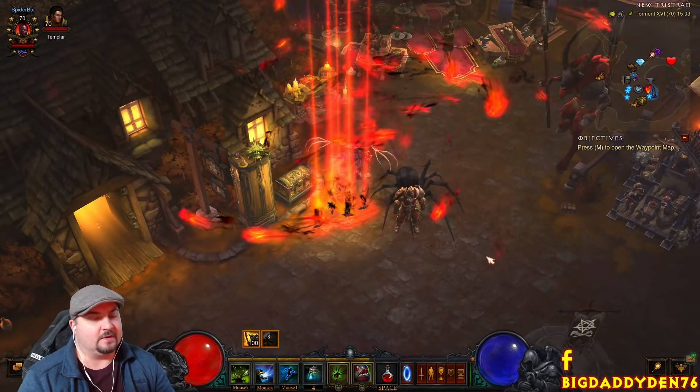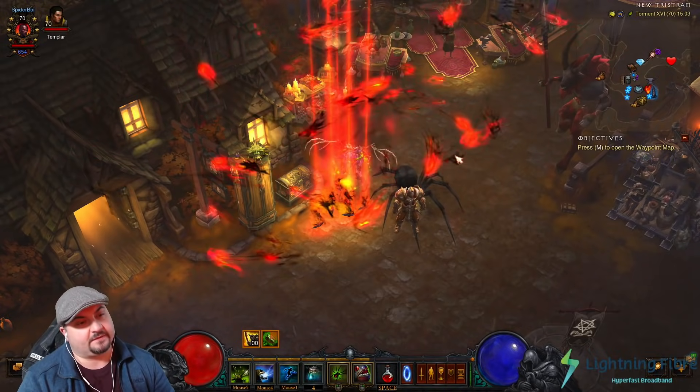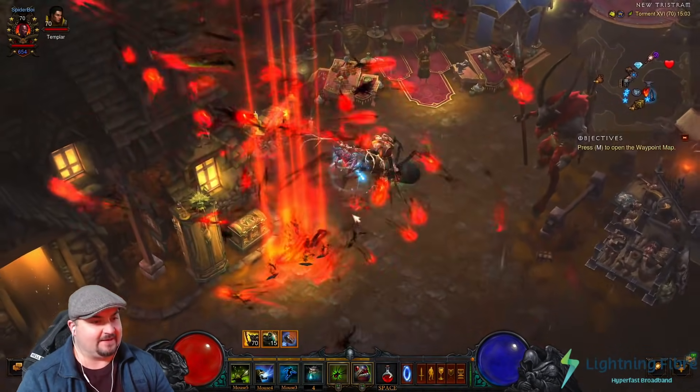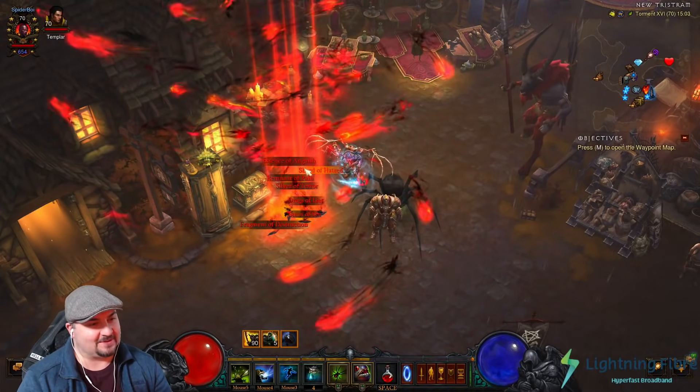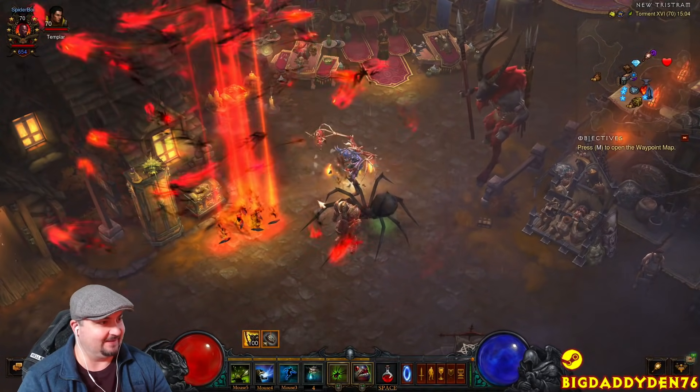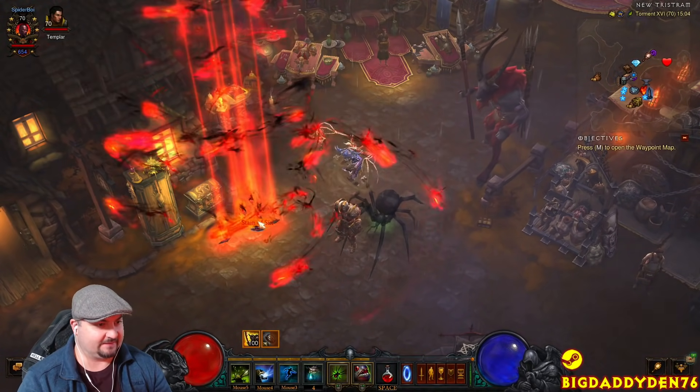Hello guys, welcome to the video. I hope you all are well. Today we're on Diablo 3 PTR 2.72 and we've got these new soul shards which are pretty cool. Look at these new graphics when they drop on the floor — you can see all the souls spilling out. Come over to PTR and definitely test this out.